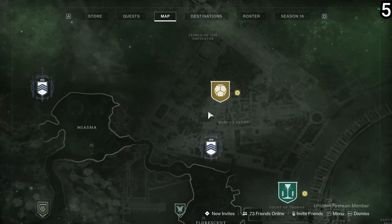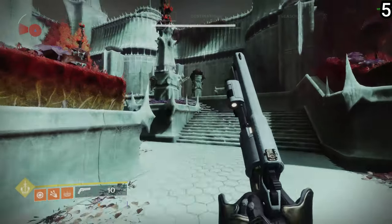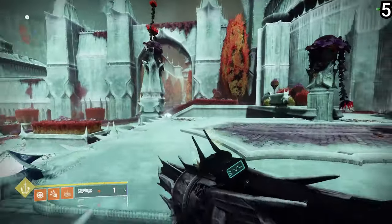Then you're going to head to the top of the map towards Queens Bailey. Off to the left side, you're going to find the next darkness portal.